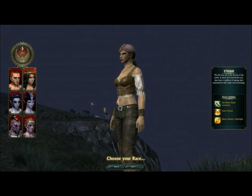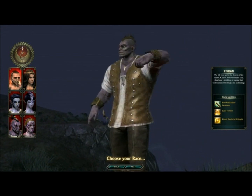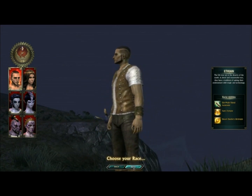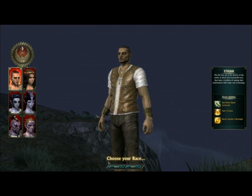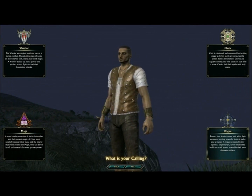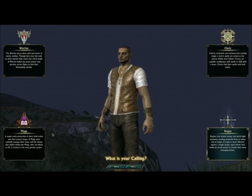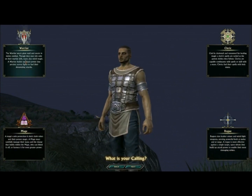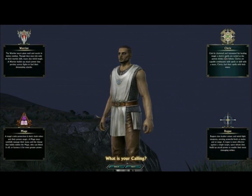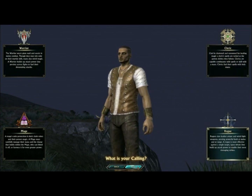We've got Rift: Plains of Talara up on the screen here. You begin by selecting your race — there are three races on each side of the game. Defiance has three and the Guardians, the other faction, have three races. You choose your archetype or calling on this screen. The archetype is really all you choose right now because later in the game you begin to collect souls that define the abilities of your character.